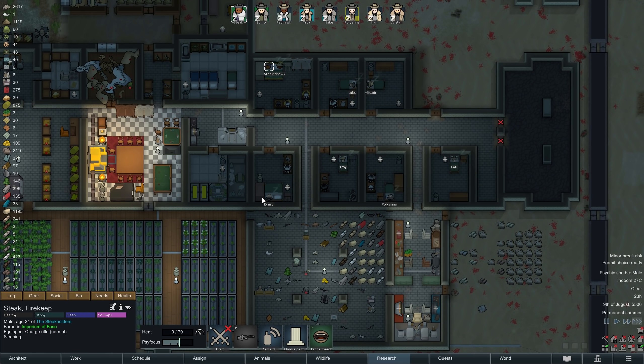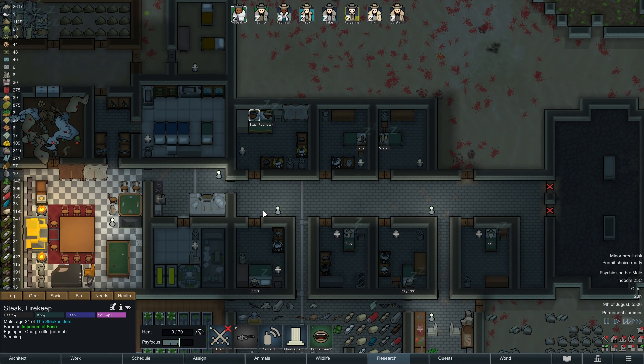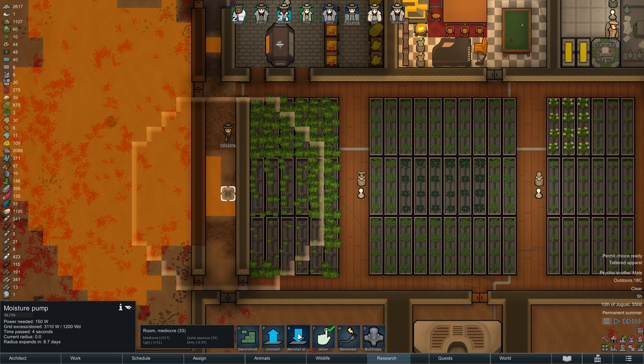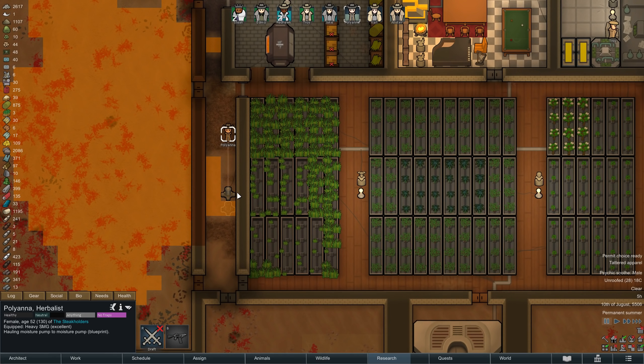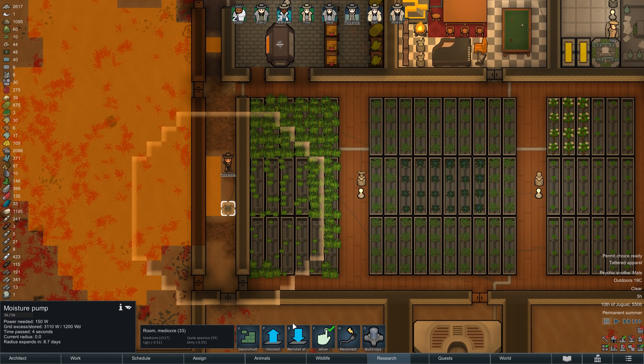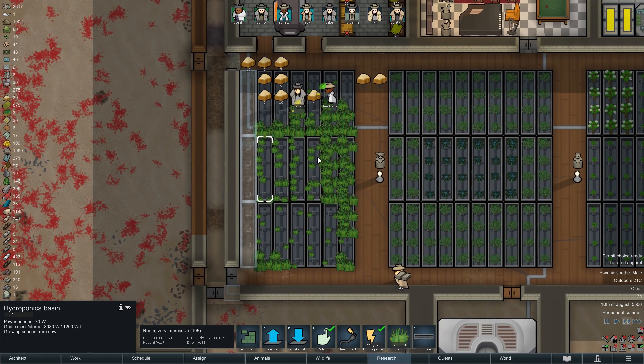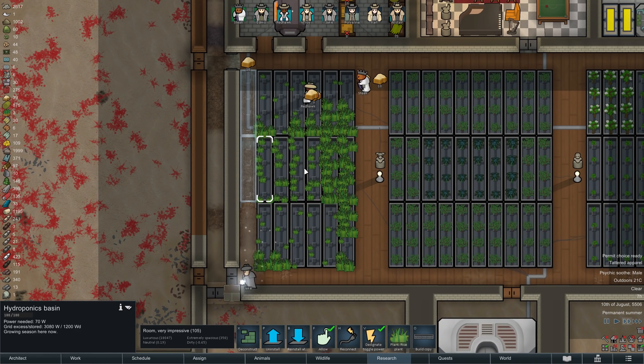With that, another evening and night quickly passes by. On the next morning we are once again briefly using the moisture pump to just get rid of three small tiles of soft sand, which are currently blocking the expansion of our rice farm. As soon as that's done and we have moved the wall, it is then time to construct three new hydroponics basins — which doesn't seem like much, but might be just enough.